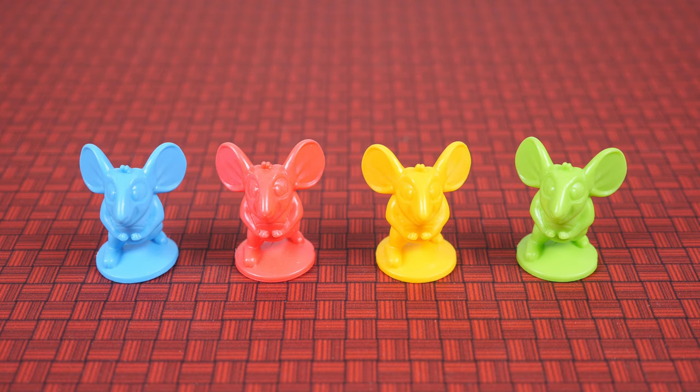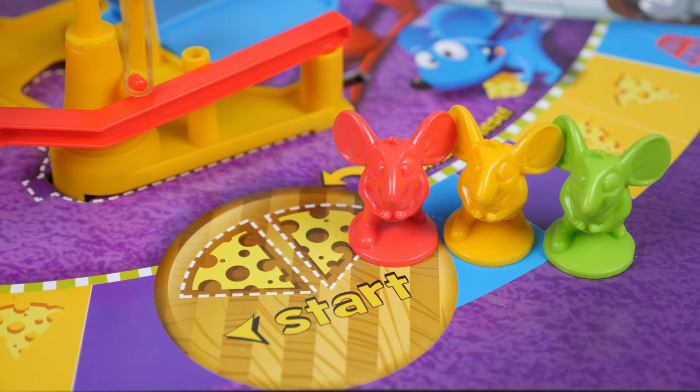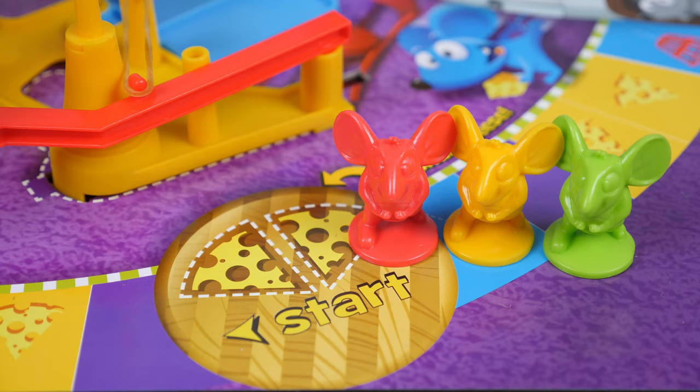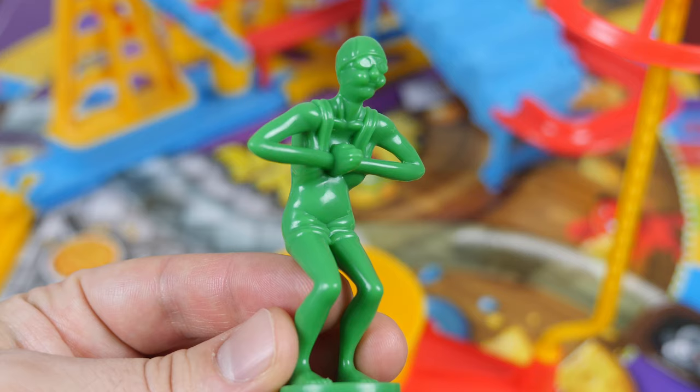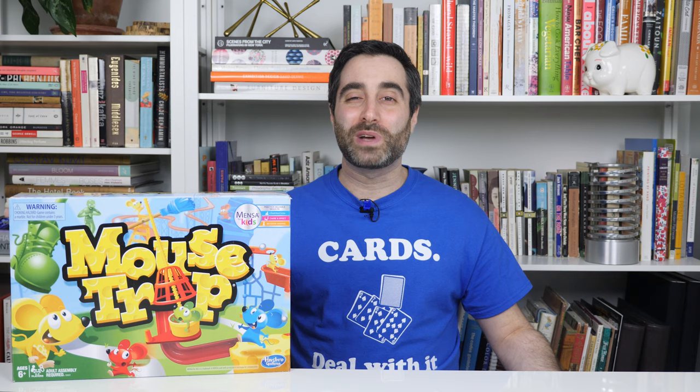Once the machine is set, have each player pick which menacing world superpower they'd like to play as — either the USA, Soviet Union, North Korea, or Greenland. Then place your mouse at the starting point. This is the big green alien you're trying to catch. It has large puffy cheeks and is birthing another alien from its chest. Place it underneath the trap at the end of the machine. Now you're ready to start playing.